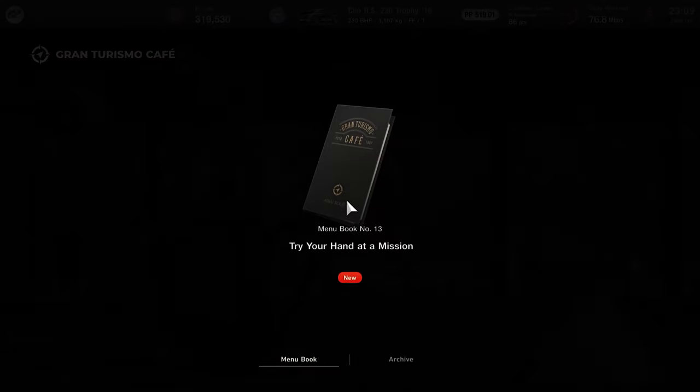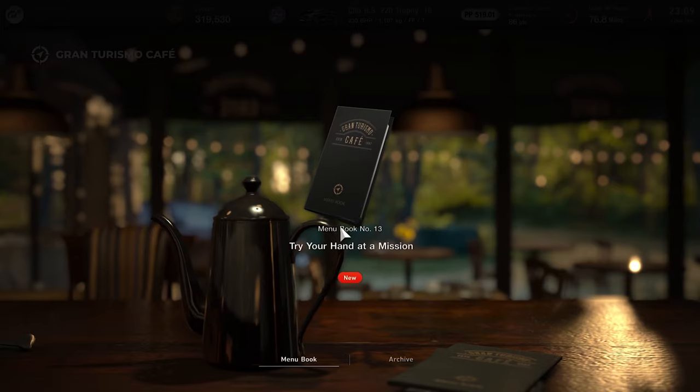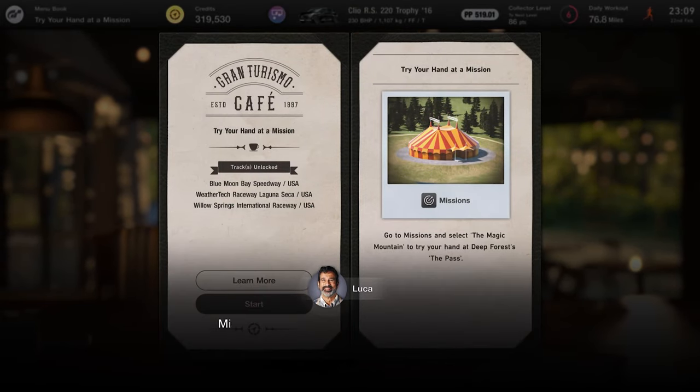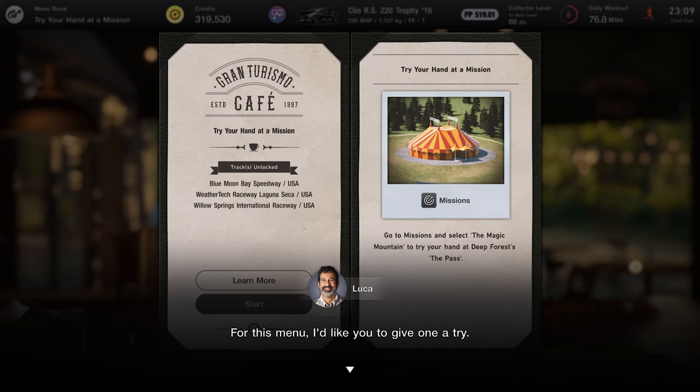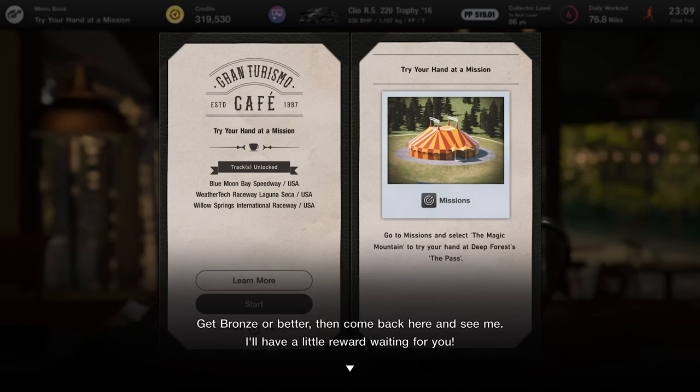If you didn't know this already, the whole campaign of the game is based around menu books. These are essentially like quest lists in Gran Turismo 7. The menu books give new objectives, and by completing them, you'll earn new cars fairly quickly and unlock all of the features in this game.